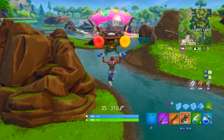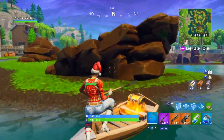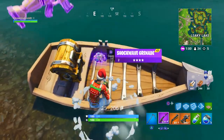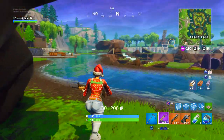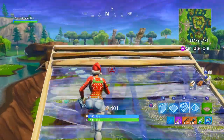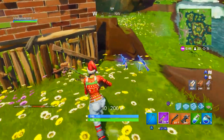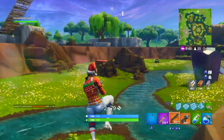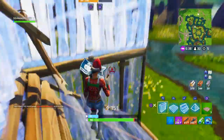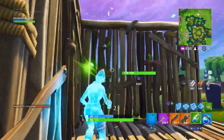I go over to Leaky Lake to get some chests — it's a pretty good landing spot nowadays. All the chests were still here this game. I was debating scar versus AK; I take the scar here. I spot an enemy — loot is already gone, so I know someone's around. He gets a shot in on me, and this is where I'm in trouble. First thing you do when you get shot: immediately build and start popping your heals.